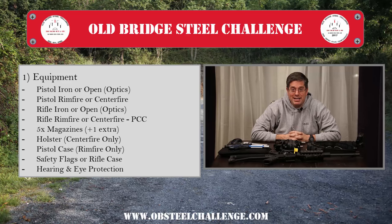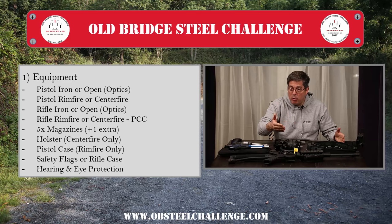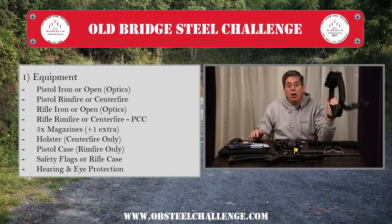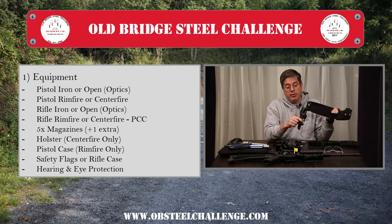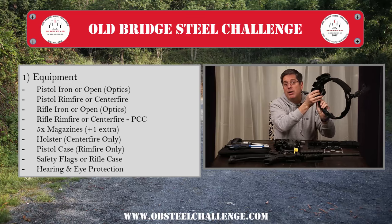We're also going to need magazines — five magazines minimum. You're going to do five runs, so at minimum get five. It's always nice to have a sixth in case of emergency. Now if you're shooting centerfire pistols, you're going to need a holster. This is what's called a race holster — basically you're putting the gun in and it's just covering the trigger guard. The key is you need a holster for your centerfire pistol.